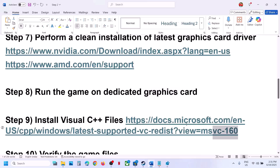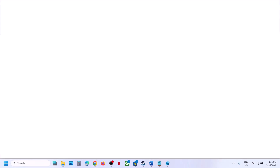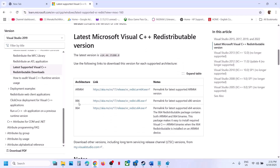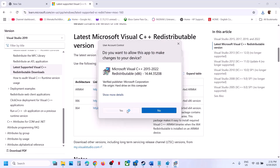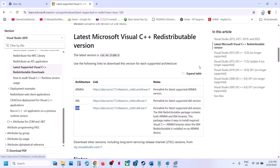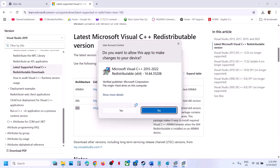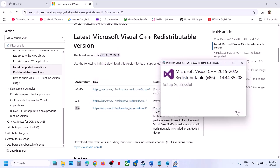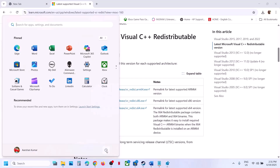The next step is to install Visual C++ files. The link is provided in the video description — open it in a browser and it will take you to the Microsoft website. You need to install both the x86 and x64 versions. Click on the x86 file and run it; if you see the Repair option click Repair, if you see Install click Install, then click Yes to allow. Then download the x64 file, run it, click Repair or Install, click Yes to allow, and let the installation complete. After this you must restart the computer.